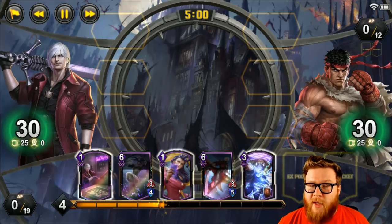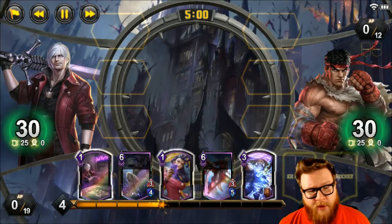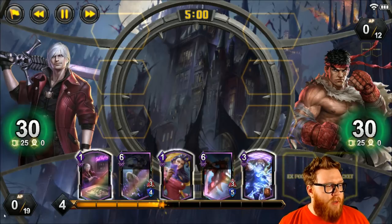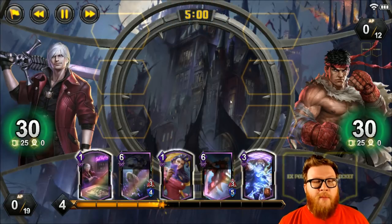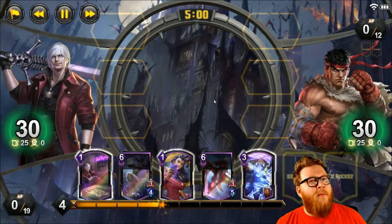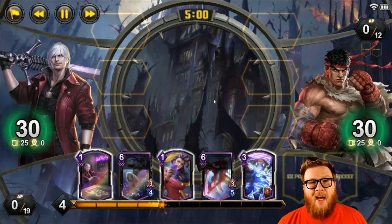It can be a really swingy style effect, can help build your deck, some kind of combo enabler — there are all kinds of different options for it. It's a resource you want to be building to by playing cards so you can have these really powerful swings. You can also see my opponent has one that only costs 12 AP. They do vary in cost depending on their power level and their hero. And then the last component is the timer up here — we have this five-minute timer. Every game has a five-minute timer.